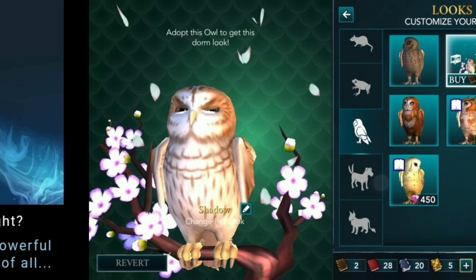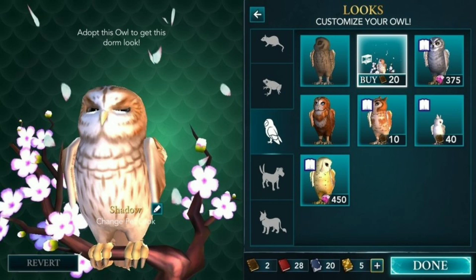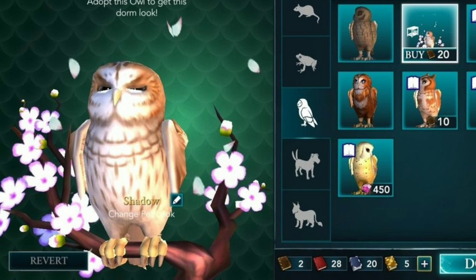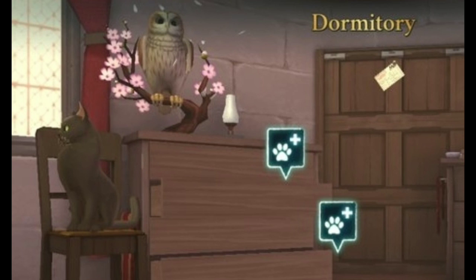Also coming is the Patronus feature. The second update is new dormitory looks for your pets in the avatar customizer. There's a tree for the owl — you can see an icon of a bed — I think that will be a new feature for the tree or anything else related to pets. Here's the preview: the tree is above the cabinet, and that's new.